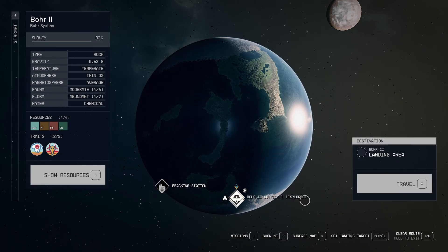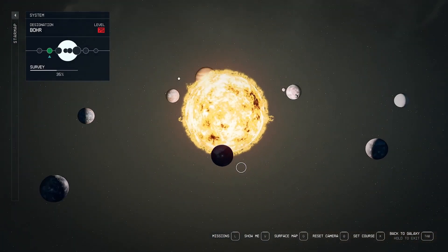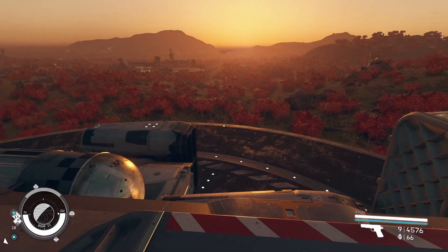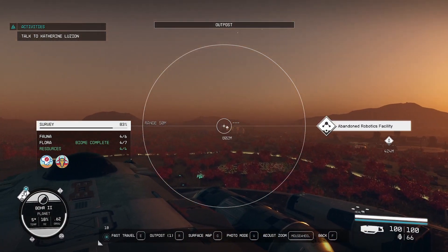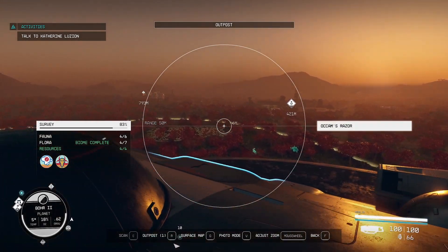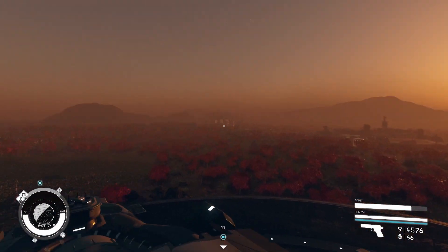You can try to game the system and spawn a good point of interest for yourself. As you can see, I have the Forgotten Military Base and the Abandoned Robotics Facility right next to each other — a pretty short run, good for farming, and there are lots of enemies in both locations.